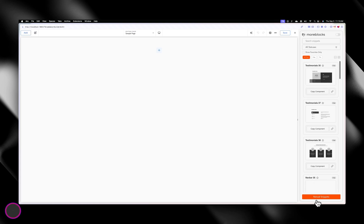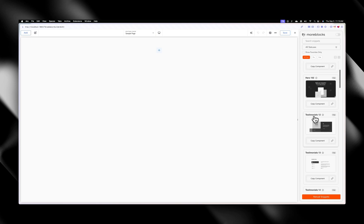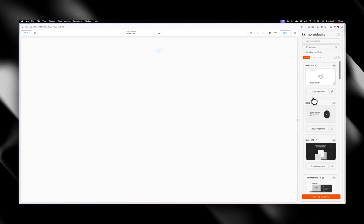One more thing: there's a button that says 'Reload Snippets' — the name will change eventually — but what this does is if there are new components announced, the best way to hard reset the component list is by clicking this. You can see it has changed — I now have new ones like Hero 104, Hero 103, Hero 102. And your favorites persist regardless of whether you've hard reset or not.